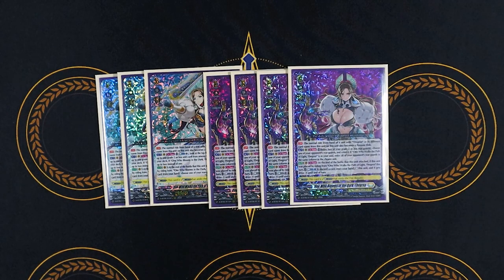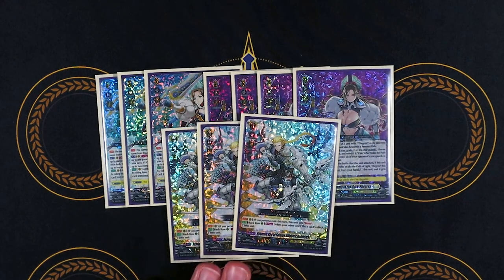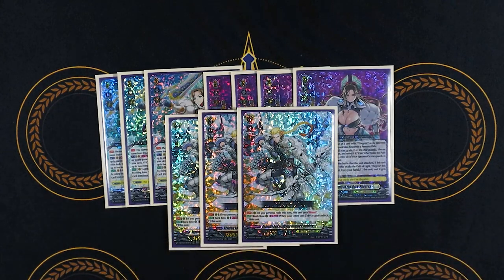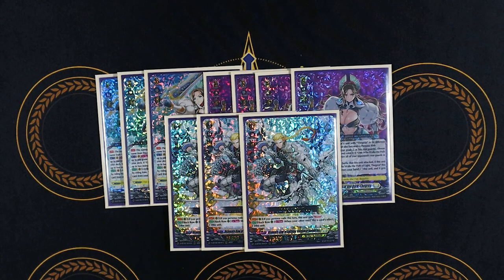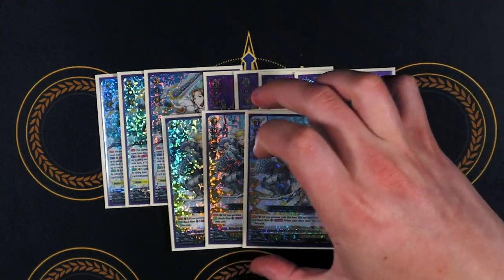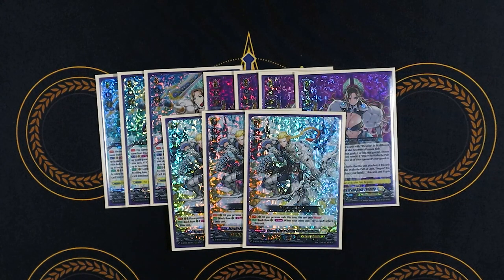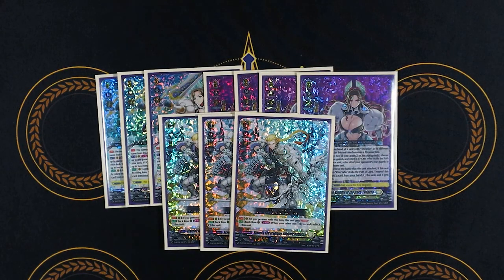The last grade 3 in the deck: three copies of Refresis. Refresis's skill is if you Persona Rode this turn, it gets boost — which makes sense given how frequently you'll be Persona Riding. Second skill: when it's in the back row and your other unit stands by card ability, stand this unit too. Since both Thagreyas work with the restanding, putting Refresis in those columns makes them even bigger. All grade 2s have 10k base, so boosting one hits for 23k — a magic number. With Persona Ride it's 33k, making it difficult to guard. When you restand the column, Refresis stands with it too, so there's a lot of power coming with that.